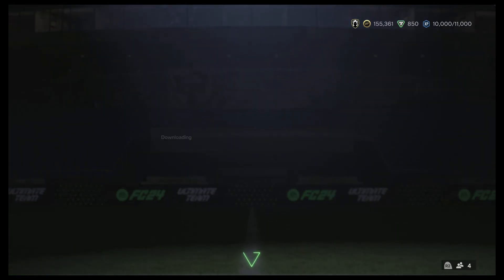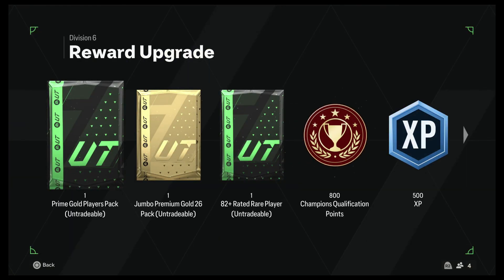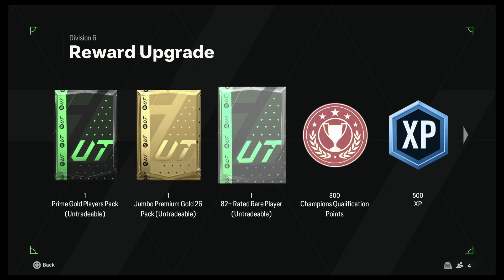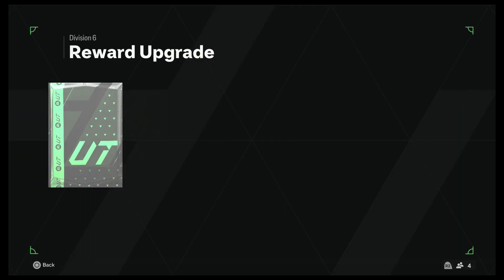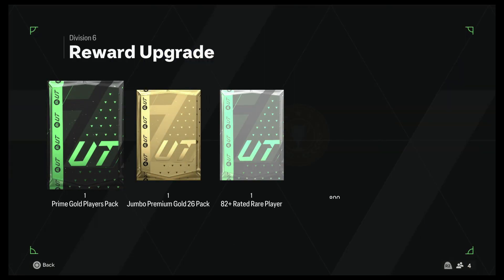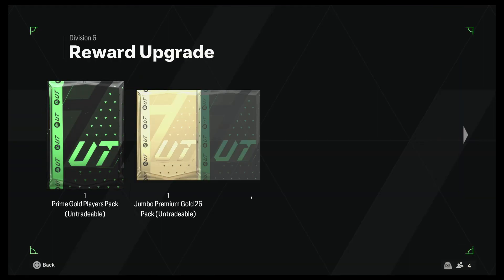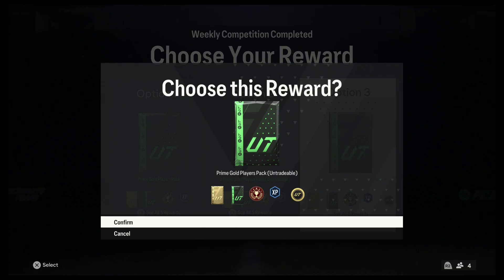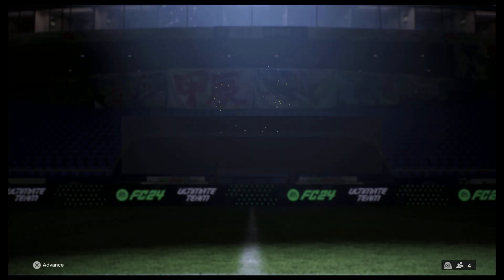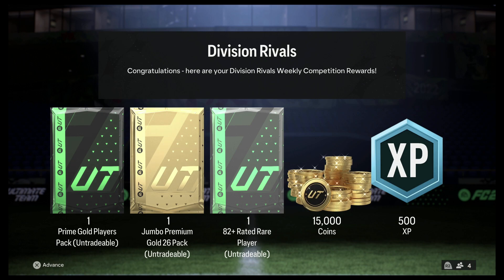Welcome back to my gaming channel. We're going to be picking some divisional rivals. I think I want to go with the coins this time — the 15,000 coins. The double pack is always good but I'm going with the coins today, trying to save up and get some players. Option three it is: division six upgrade, 15,000. Look at that, people — nice!